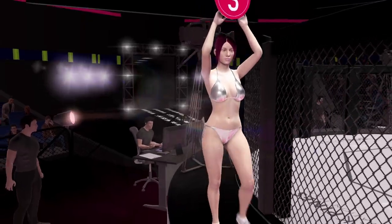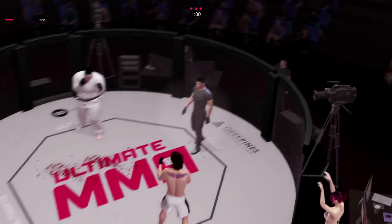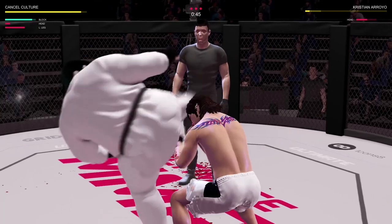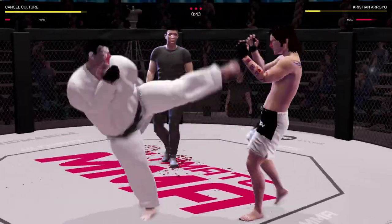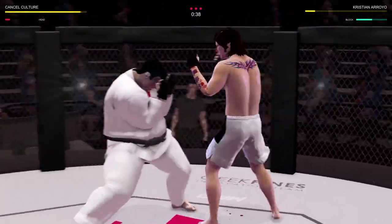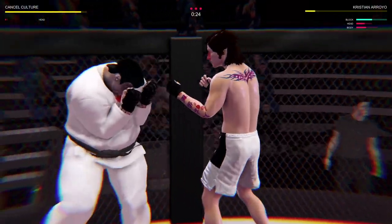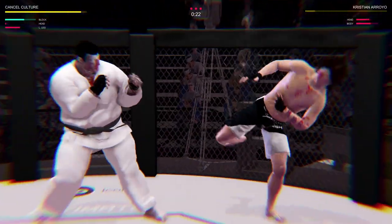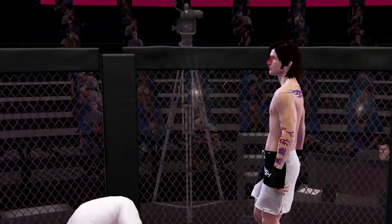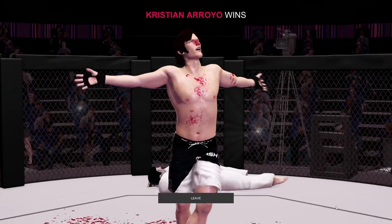We're going to the third round. I don't want this to go to a decision because I will 100% lose. I'm getting mollywhopped right now. Maybe I'll just spam spinning kicks — that's what you can get away with in UFC 3, I don't see why I can't here. I rock him and then get rocked. I got knocked out. Well, that went stellar. Ha — the ragdoll physics.